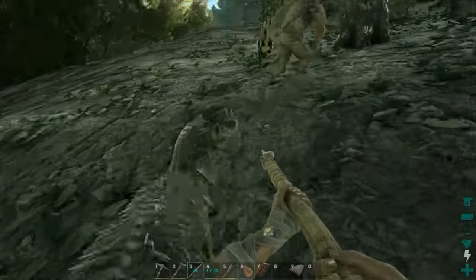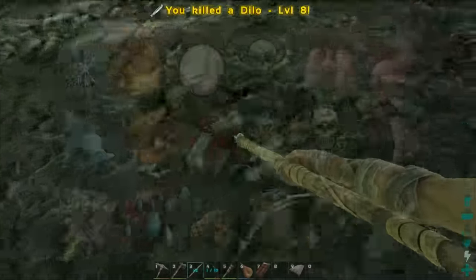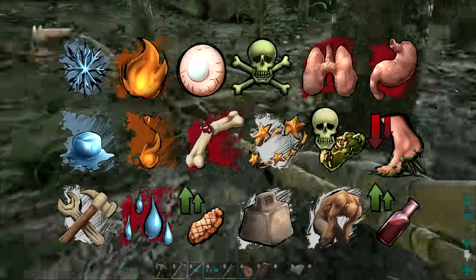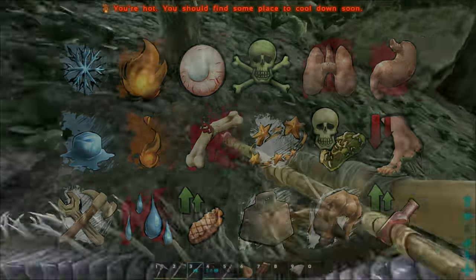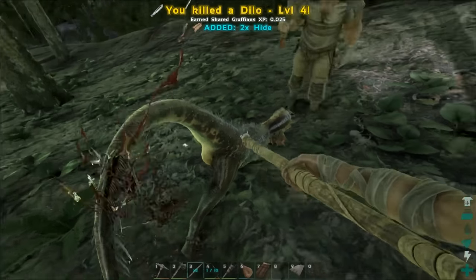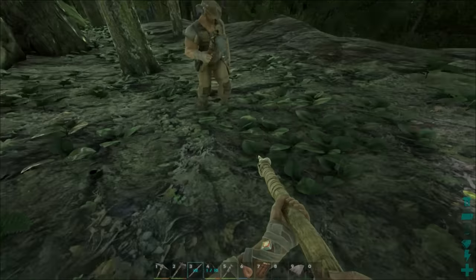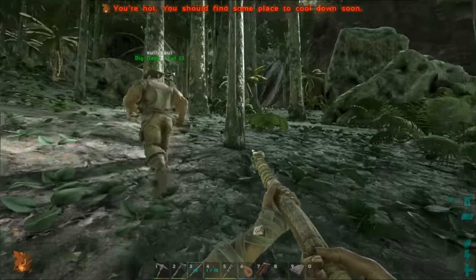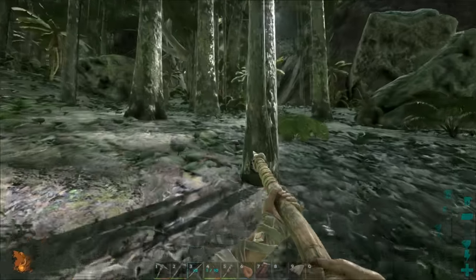Hopefully this video helps with that. Originally this video was also going to cover all of the status effects - all the buffs, debuffs, and icons that pop up in the bottom right-hand corner - but it was going on way too long, so that will be in part two. Anyway, that's quite enough of me talking to myself like a lunatic. I'm Rev Games - thanks for watching, see you next time.